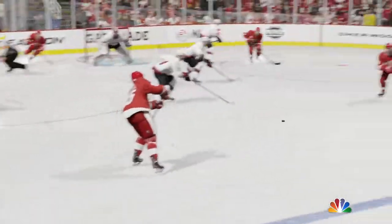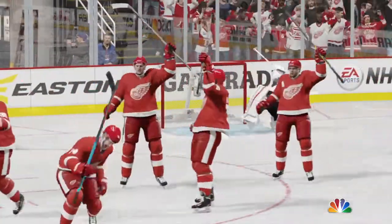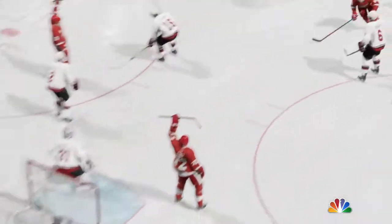Nyquist's skating ability got him to the high slot. He was ready with a stick on the ice and one-timed it into the back of the net. And so the goalie can't get the blocker up quick enough — the hole up over his stick-side shoulder is too big. The puck finds its way in.